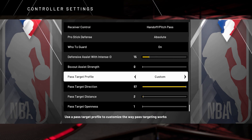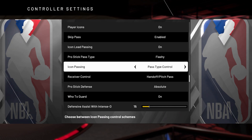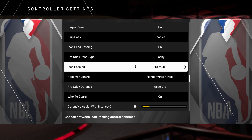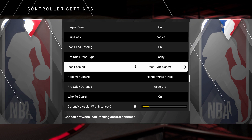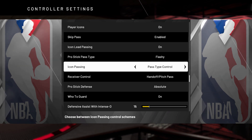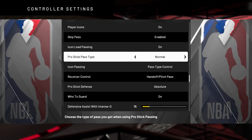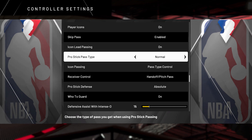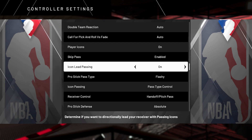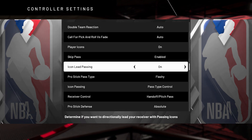Let me go over this one more time. We have the pass target profile setting. Then the icon passing type — if you play MyTeam and want to use full receiver control, feel free; by default it's set to standard. If you set it to pass type control, you can bounce pass by tapping the icon twice, do a high pass by holding it, or regular pass with a normal tap. Pro stick pass type lets you do directional passes while your icons are up — no controller setting change required for that, but you can also enable flashy passes through the setting. And the icon lead passing — if you want to reduce turnovers as a big man on the fast break, turn this off. I'm going to keep mine on because I'm more of a hybrid big man and my pass accuracy is pretty good.